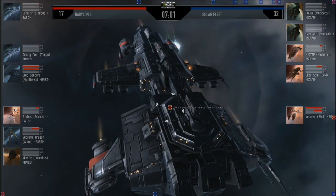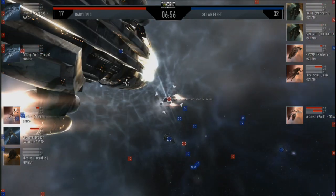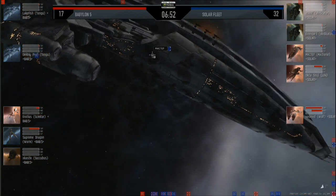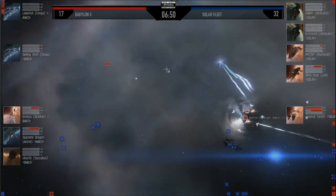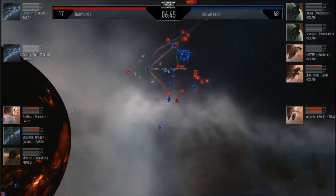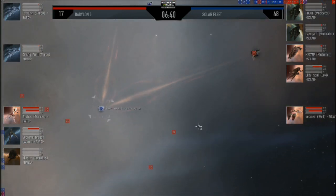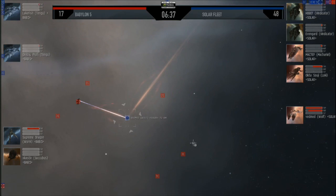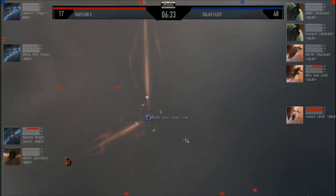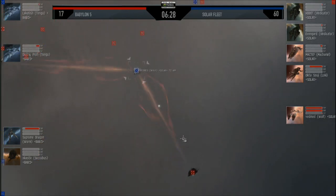The Babylon 5 team is taking down the Wolf now, which is a good choice. Once you've got logistics down, you can take down all the small ships quickly, which eliminates all their E-War and damage. The Loki is taking some shield damage but is armor-tanked, so should survive a bit longer. The Scimitar for Babylon 5 is already dead — for some reason he got right on top of those Vindicators. He may have been damped, but still, there's no reason for that Scimitar to get in that close. This is exciting — ships are exploding. Only two Tengus, a Worm, and the Succubus left on the Babylon 5 side.